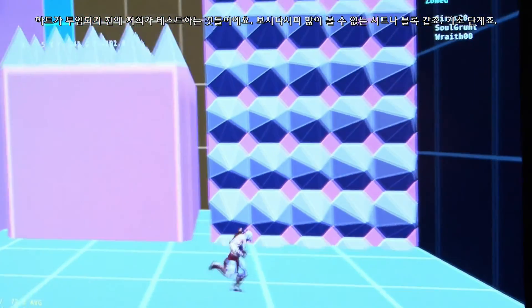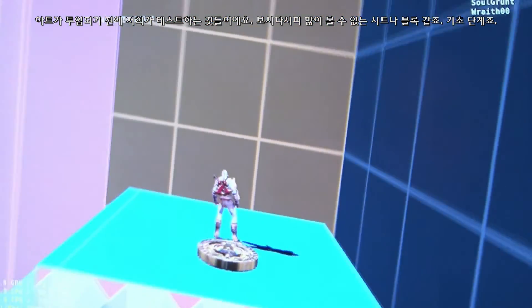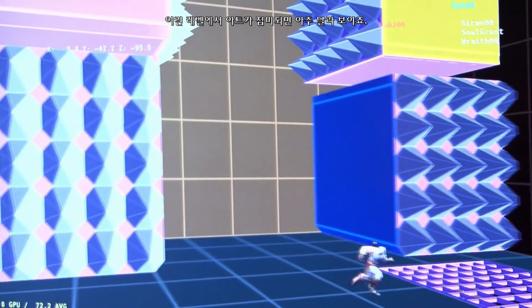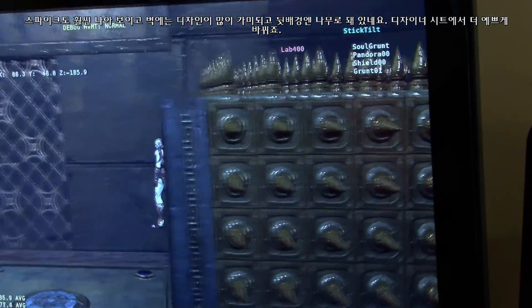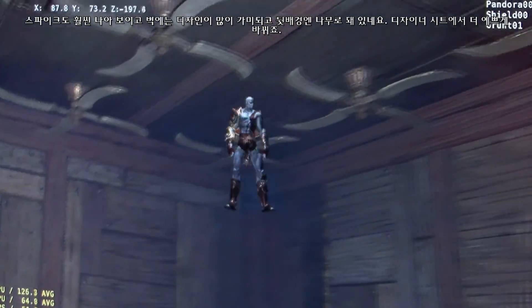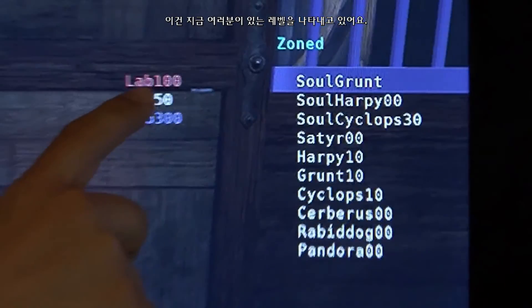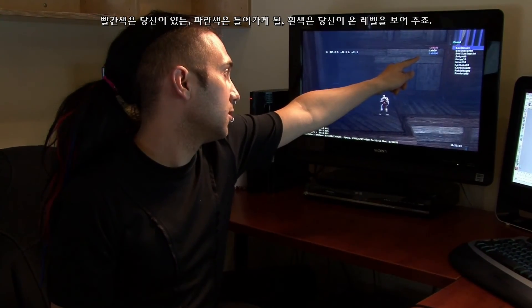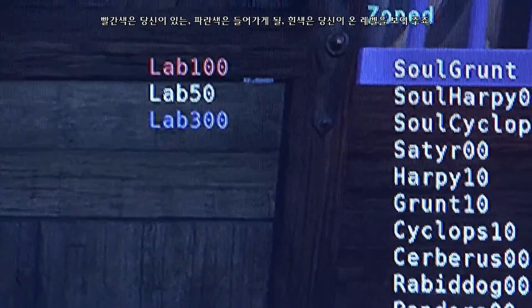This is the kind of stuff we test on before art even gets in — as you can see, it's just some sheets and some blocks, you don't really see a lot. It's a pretty basic level. A level might go from something like this to, once art gets in, looking a lot different: the spikes look better, the walls have much more design, you have wood in the background. It goes from designer sheet to something much prettier. This display tells you what level you're currently in — the red one is the one you're in, the blue one is the one you're going to, and the white one is the one you came from.